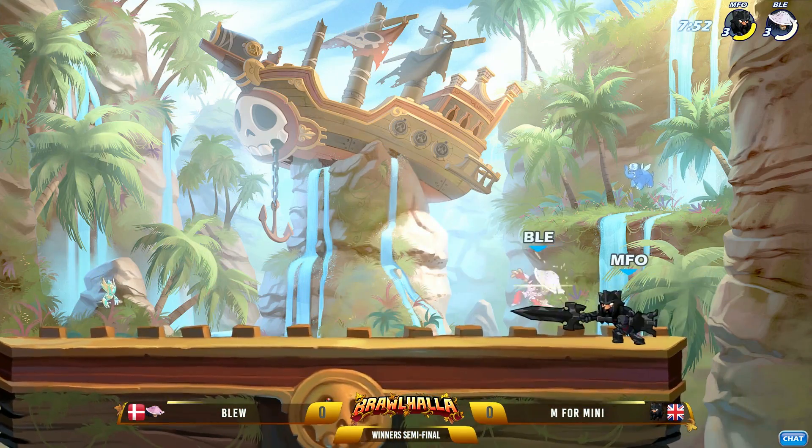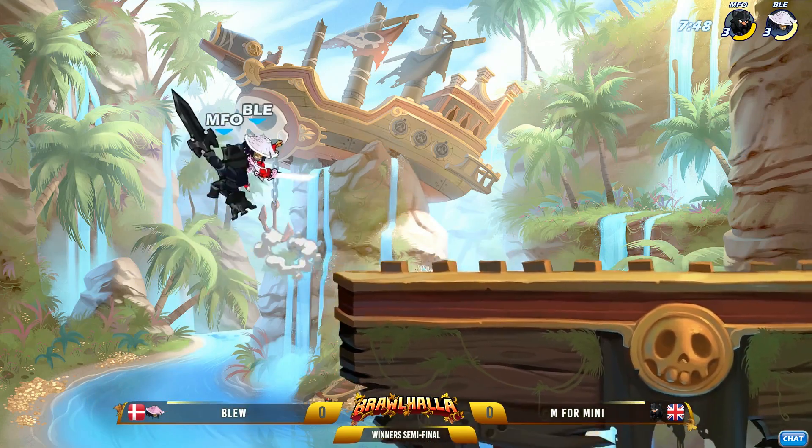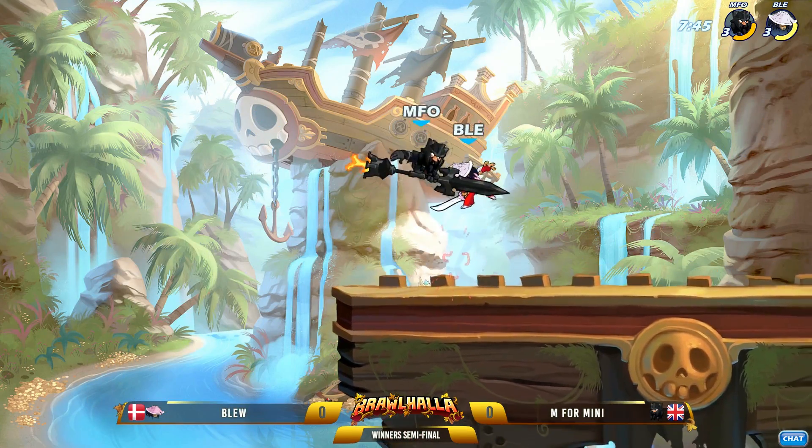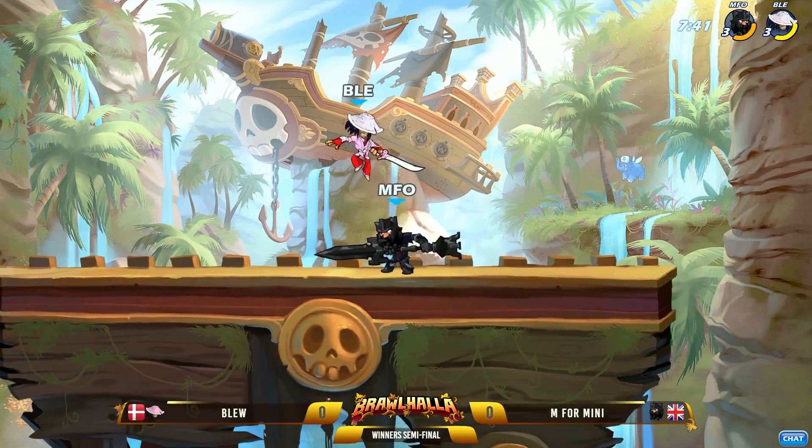Off the bat, already getting a lot of damage with sword. Edgeguard started out — M4Mini with the lance, trying to get those aerials off, but Blue already forcing the edgeguard game, though not forcing it super hard early on.